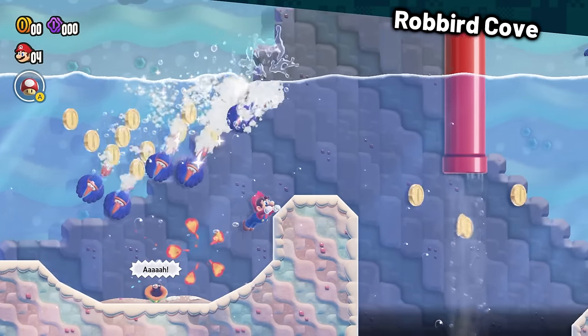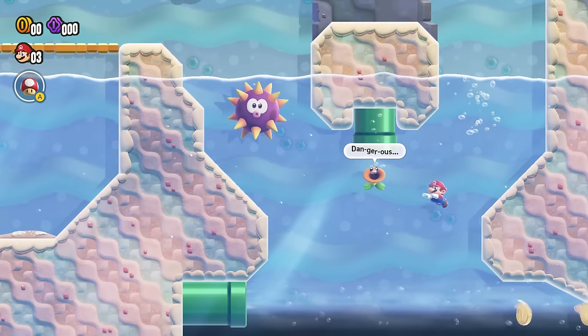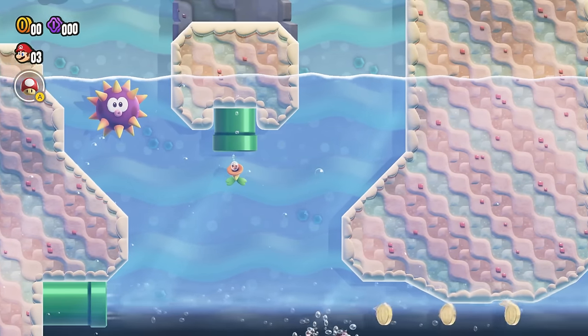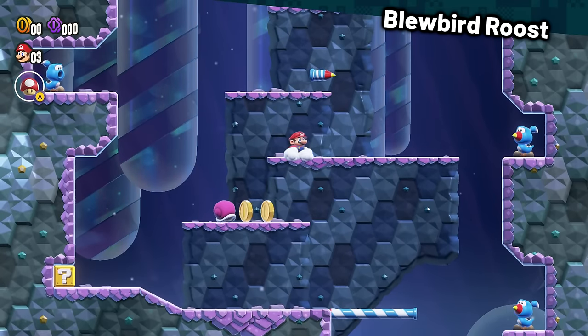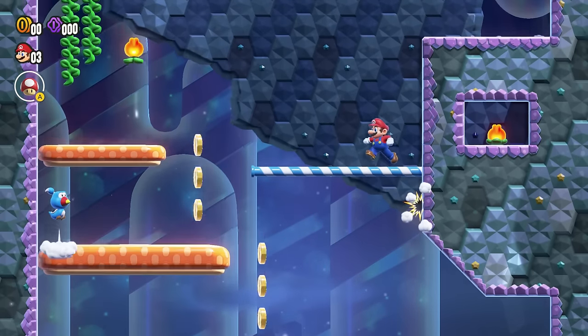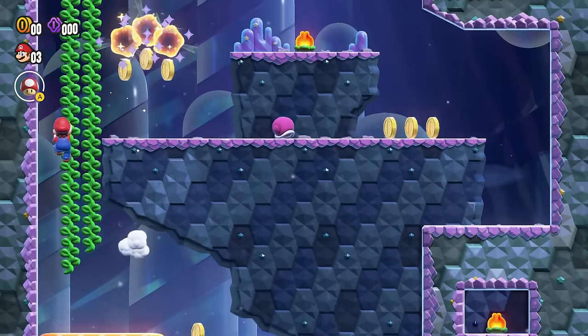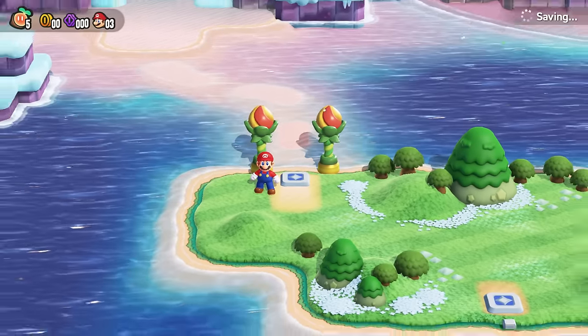Rowbird Cove was actually pretty simple, featuring only one troublesome section where you have to swim under some coins — but if you swim too low, you'll just die. Bluebird Roost was a pretty simple vertical level which features a couple coins here and there, but none that cannot be avoided. With five more Wonder Seeds, we can now get to World 2.